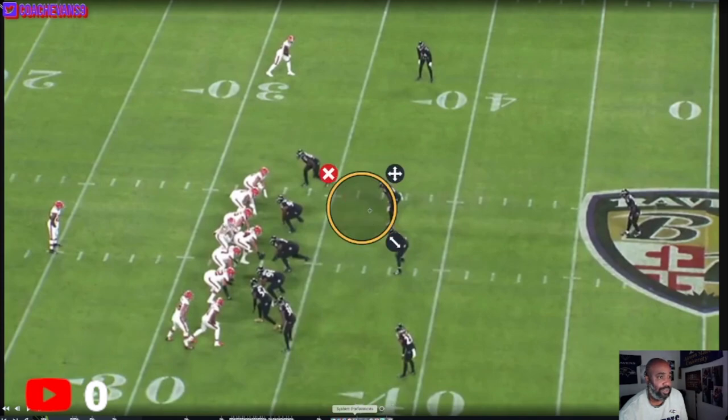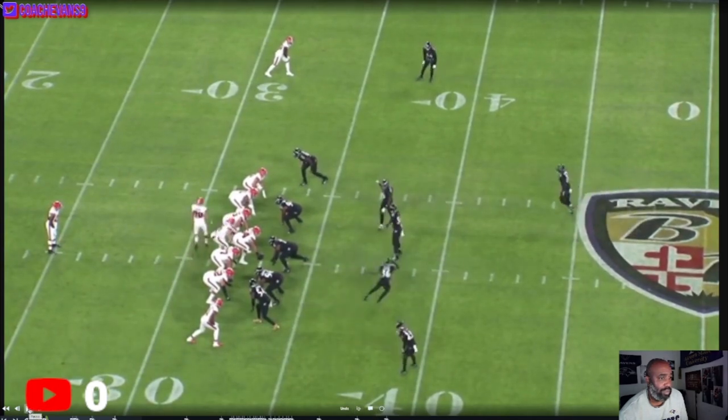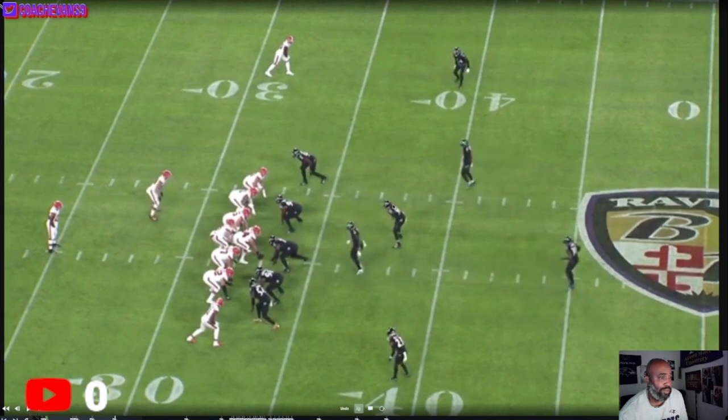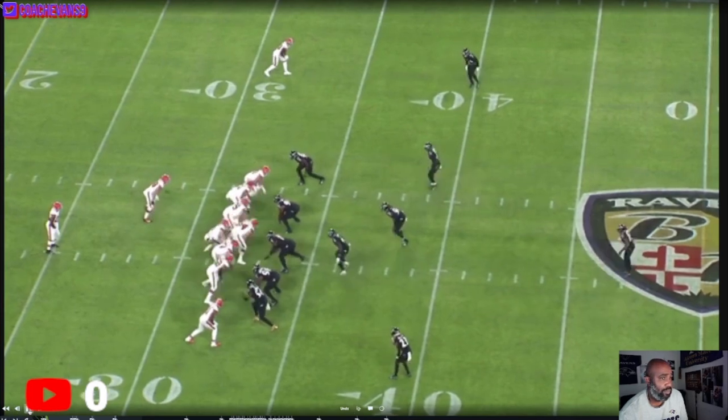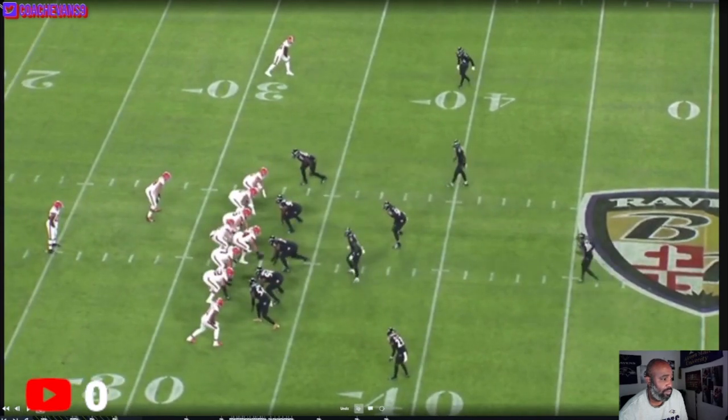Back with another play from Pat Queen. Let's get him highlighted — there he is. Motion shifts the formation, so now he bumps over to the strong side. Patrick comes to the weak side. Chuck drops back, and it looks like Stevens drops down, so now it's a good run read.